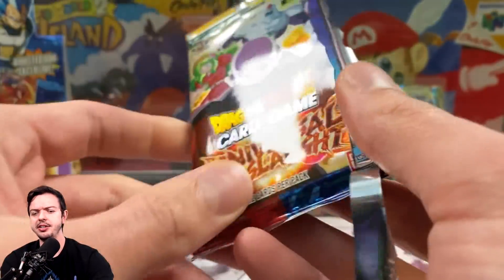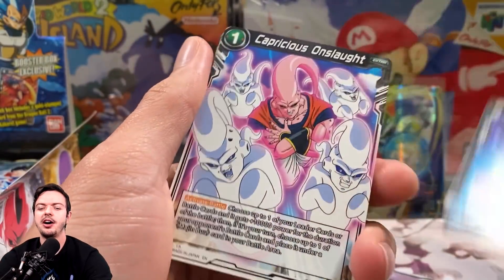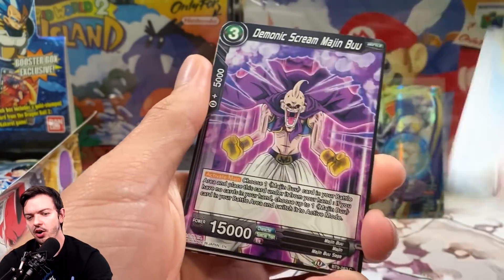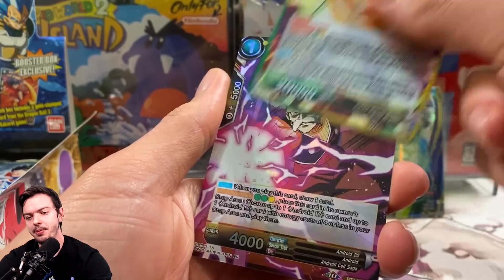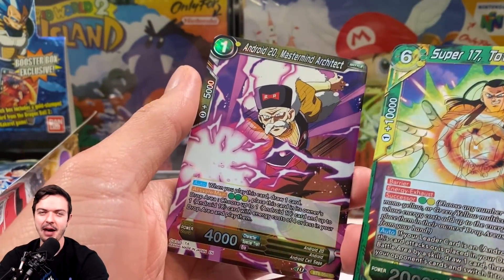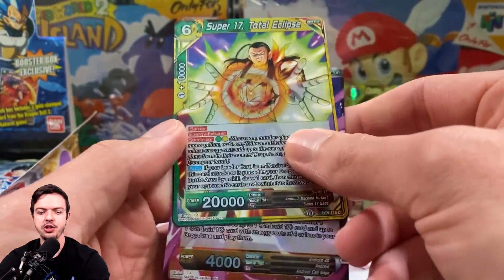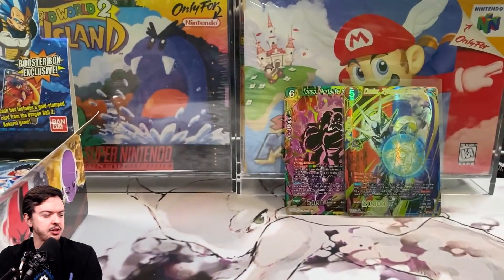Now the question is, will the rest of the box be a dud? I hope not — we can still technically pull a secret rare. Either the second half of this opening is going to be an absolute banger or it's gonna suck. I'm hoping it ends up being a banger because it's kind of depressing to get this far and then not pull anything else. I got excited because I saw a foil card, and usually if you get a foil card it's in front of something super rare every single time.